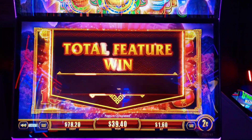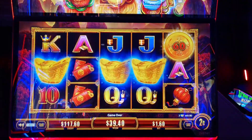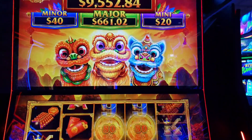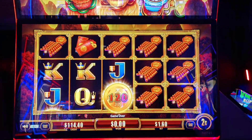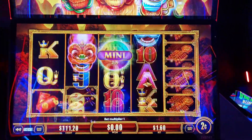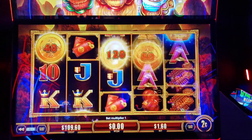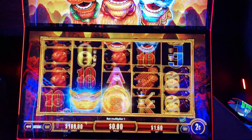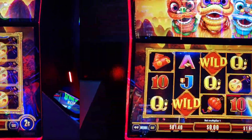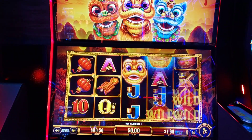That was a free spin feature with the three pots. That game — Fang Biao — Fang Biao lions. Oh wait, they're lions? I thought they were dragons. My bad, me too. It's like: you land the picture, it feeds it, and hopefully it pops. The free spin one is a good one — you start with six spins and it can pop.